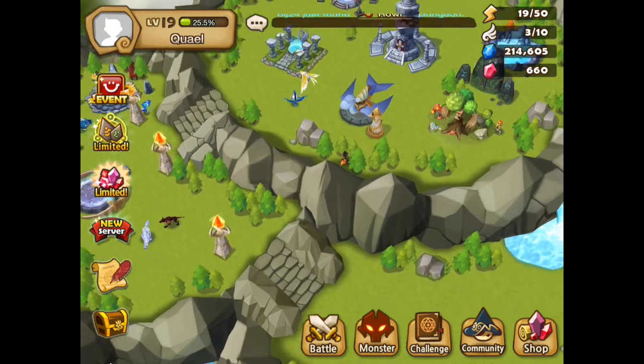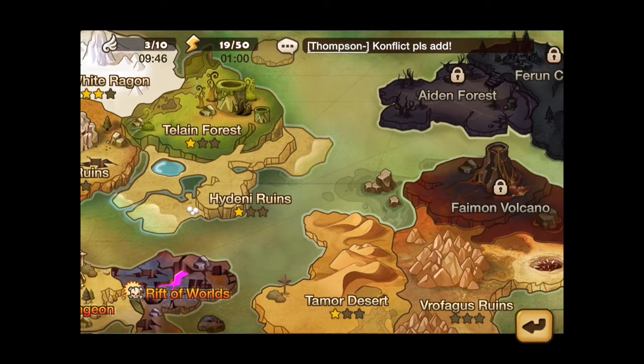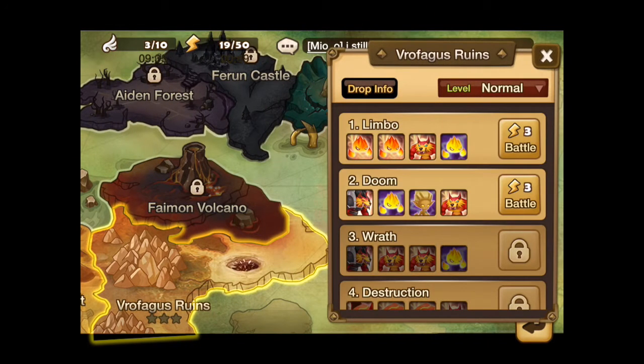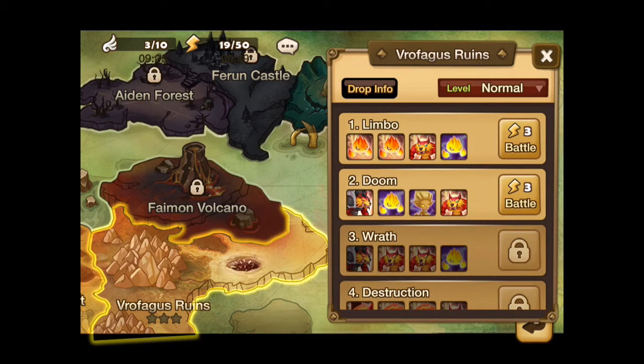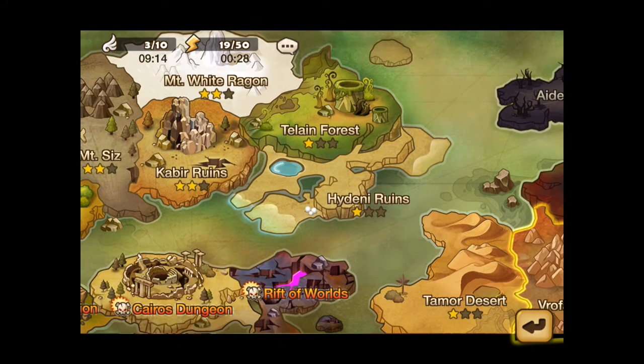A quick update on the progress as a whole. I finished Temur Desert and am now battling my way through the Rolfargos ruins. The difficulty has risen a bit — the fire werewolf can hit quite hard and has a bit of self healing, so I'm trying to level up my units a little more before progressing. We can do some of that today as well.